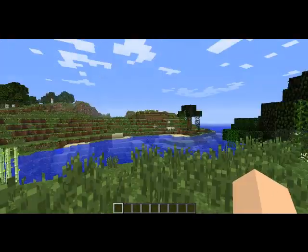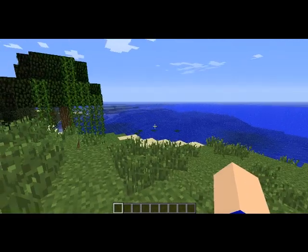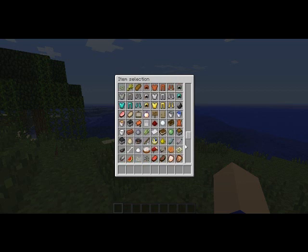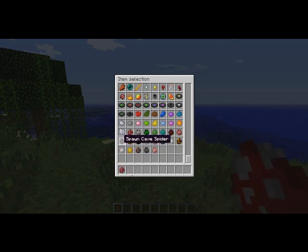I'm gonna put some 1.1 stuff in this video and show you something pretty amazing. You have your creative mode menu, and these are only available in creative mode. It used to stop at the dyes, but now there are spawn eggs — magma cube, pillager, blaze, sheep — all kinds of new spawn eggs have been added.